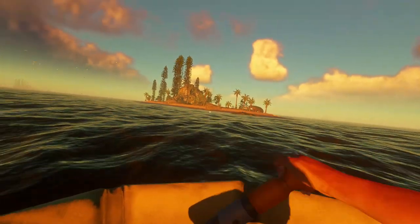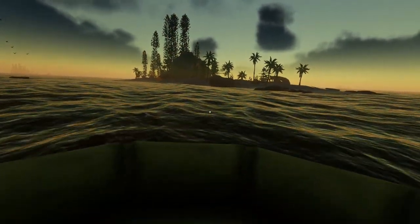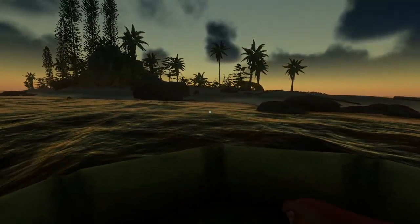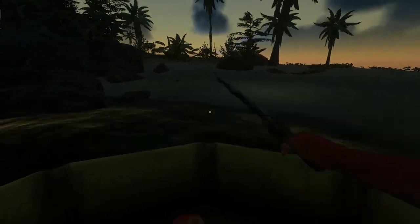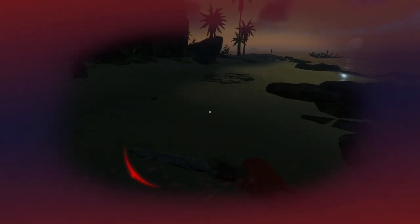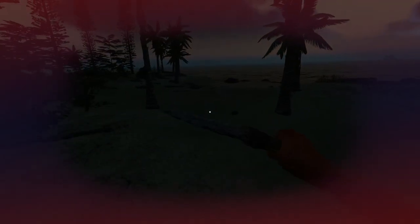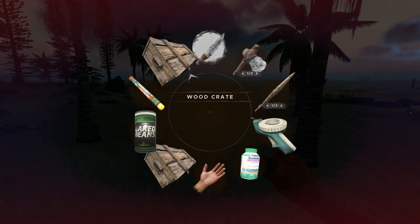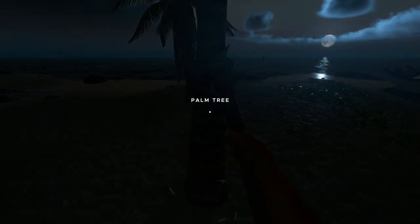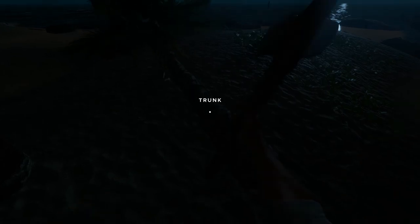I'm pretty sure this is home island — I'm paddling as fast as I can. That shark never left me alone from that other island. I need to hurry, it's getting really really dark — I'll probably have like 20 seconds of light. Let's run. Oh shit — I already know this is not my island. That really frightened me. Holy shit.